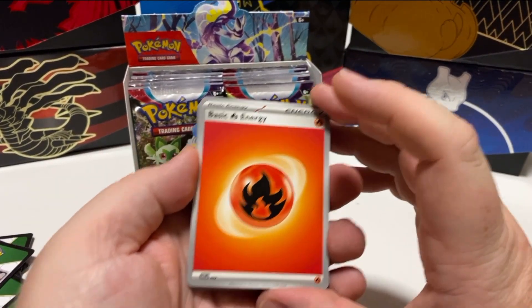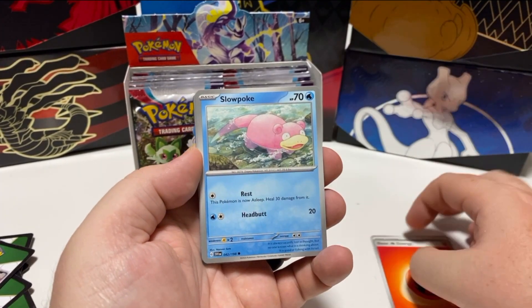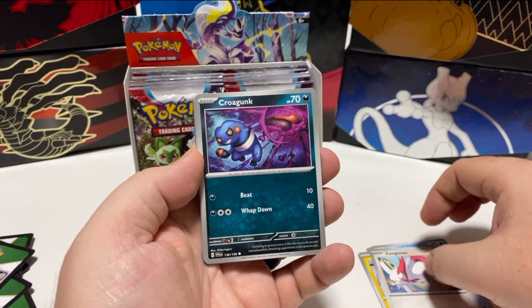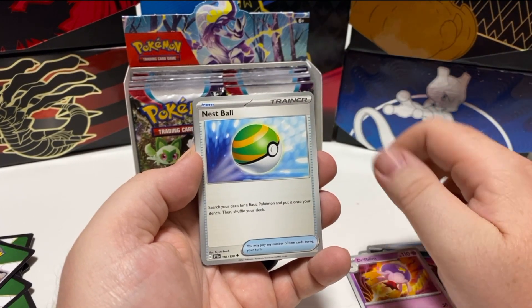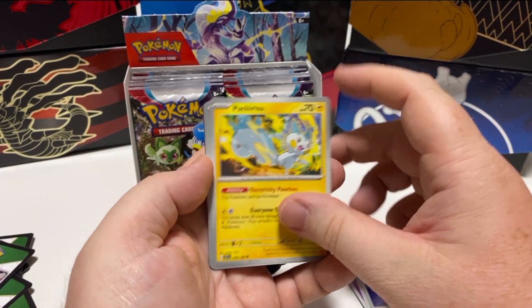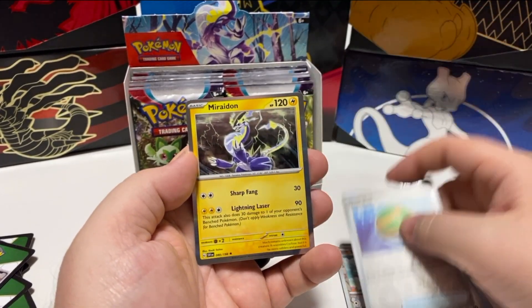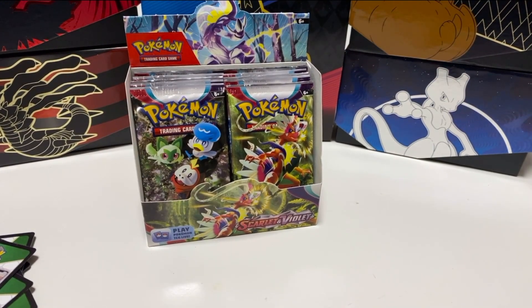Getting towards the end of the box now — I think we've got about 10 packs left. Slowpoke, Wattrell, Zangoose, Rogunk, Drifblim, Nestball, Parachuizu, Squawkabilly, Nestball, and Myriadon. Not a bad little pack, but compared to what some of them have been, a little bit underwhelming.